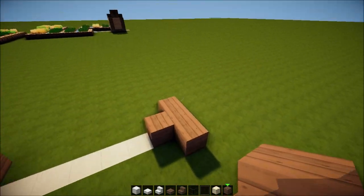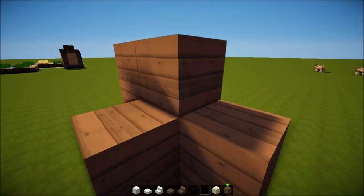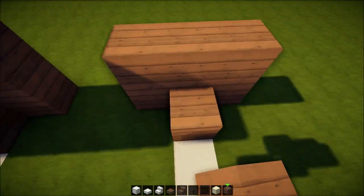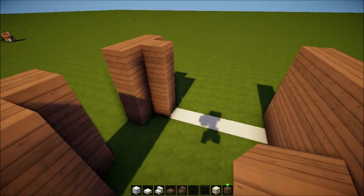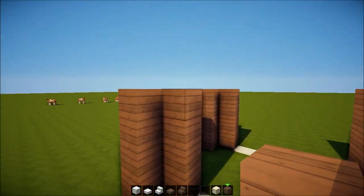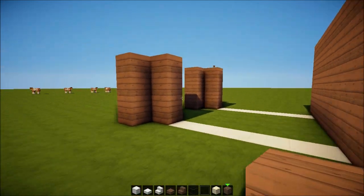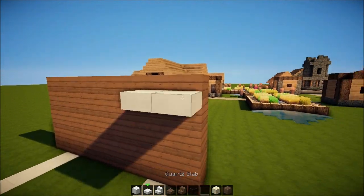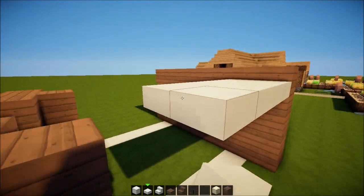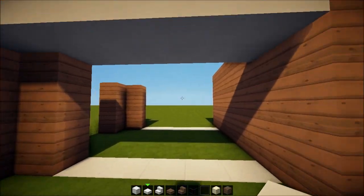This might be pretty complex later on when we get to the roofing and stuff because this house will be filled with derpy shapes. You know what — take that away, delete that. It's gonna be like three blocks high and now we're gonna use some quartz slabs as a little roofing.